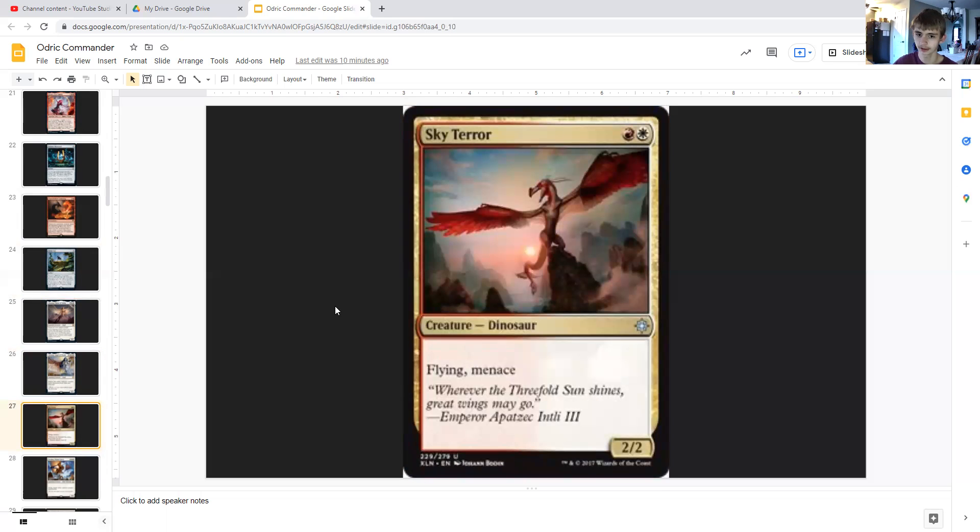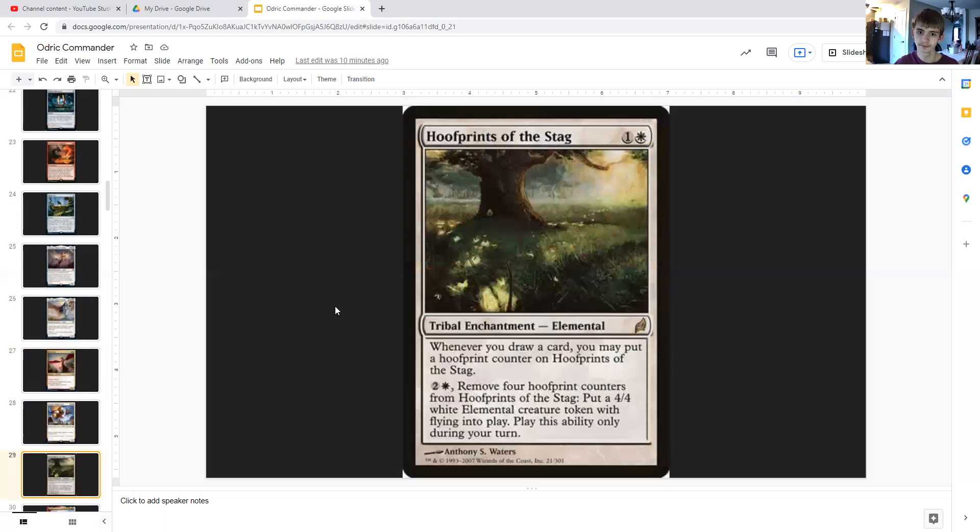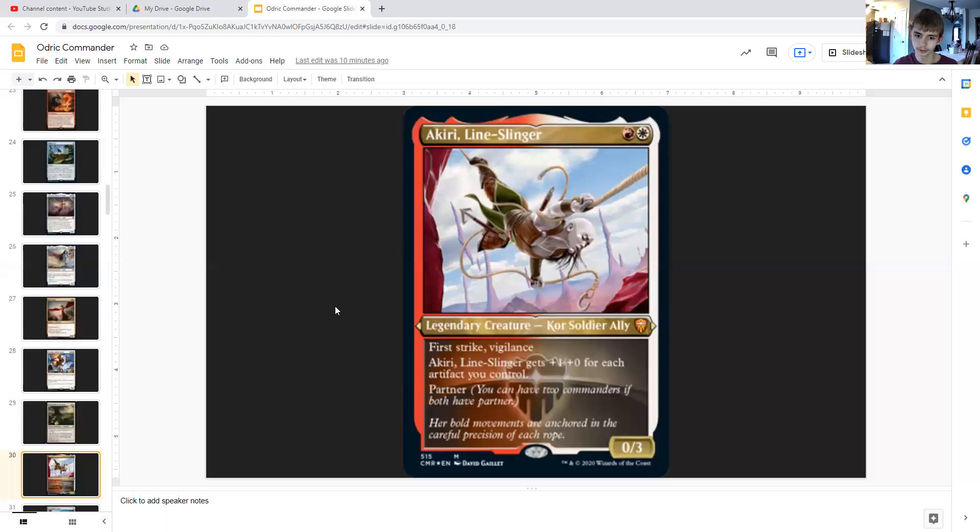Sky Terror is a random white — a dinosaur 2/2 with flying and menace, a nice cheap creature. Zetalpa, Primal Dawn is six generic and double white, a legendary elder dinosaur — a 4/8 with flying, double strike, vigilance, trample, and indestructible — more keywords right there.